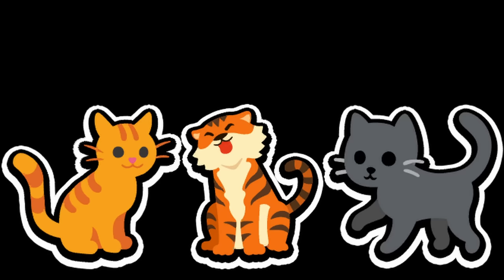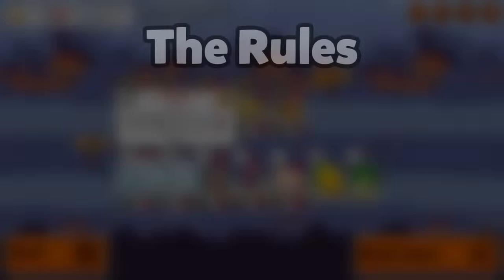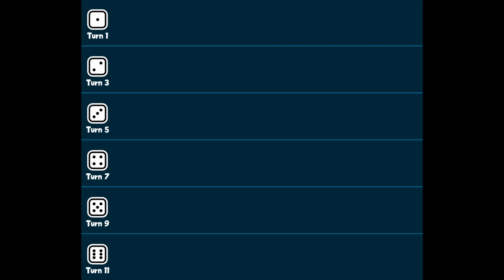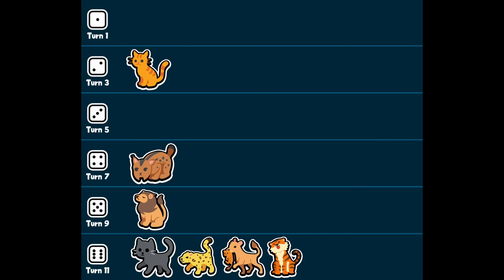I challenge my viewers to a felines-only vs. Lobby and Super Waterpets. Here are the rules: at the end of each turn, every team must consist exclusively of feline pets. This includes Tabby Cat at Tier 2, Lynx at Tier 4, Lion at Tier 5, and Cat, Leopard, Lioness, Tiger, Sabertooth Tiger, and White Tiger at Tier 6.